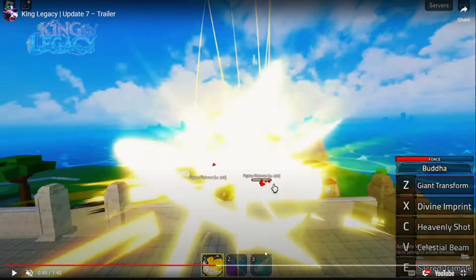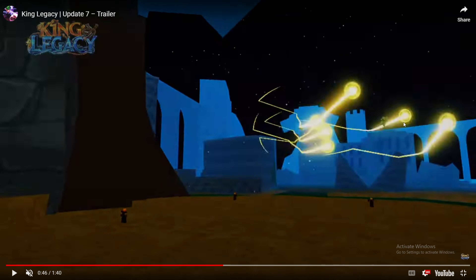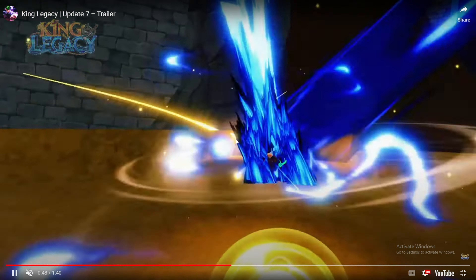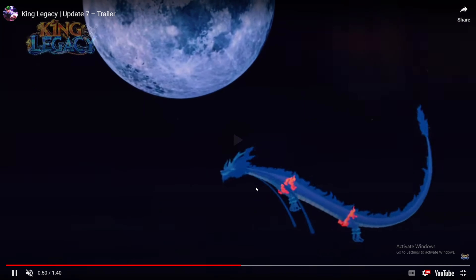There's like a new fighting style. Celestial beam, Heavenly shot, Divine imprint, and giant transformation. So we got four moves. Also UI rework as well - I noticed this further into the trailer. It's really hard to see but there is a new UI rework. Also what could this be? It's like a bunch of dots. Can you use moves out of form? That's probably how it works - you have to get Force in order to transform.